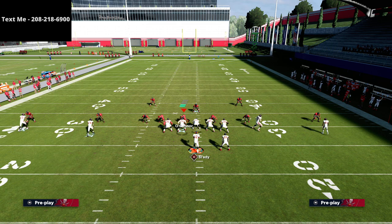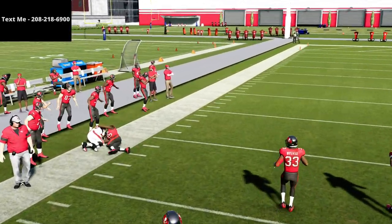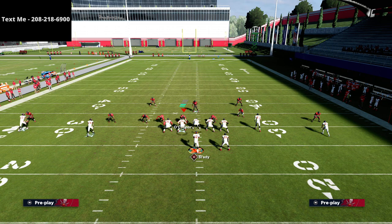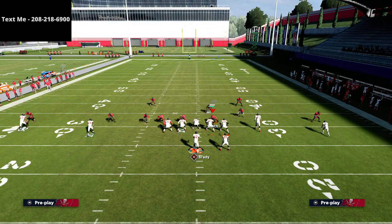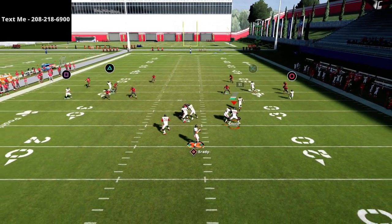Nine times out of ten you should have no problem getting triangle open on the sideline. Against Mike Blitz 3, it's wide open. Now let's talk about Cover 4 Mabel — where they run Cover 4 to the wide side and Cover 2 quarters to the short side, with yellows giving a better roll coverage technique. Even against that, the corner route to the triangle receiver is still getting wide open on the sideline.